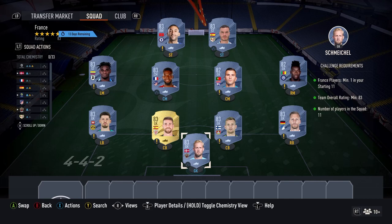France 83 squad: Schmeichel, Baumann, Herdecke, Unai Simon, Kobol, Zapata Lamar, Lopez, Onana, Di Tomas, and Ziyech make up the squad that you need to get this SBC done.